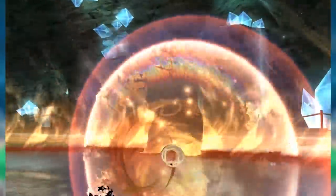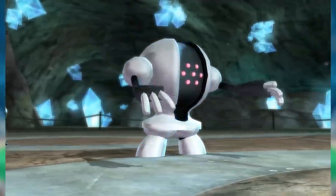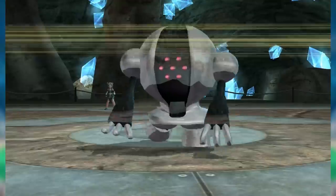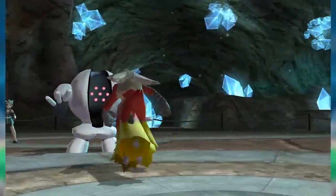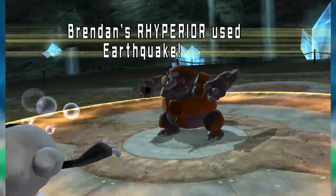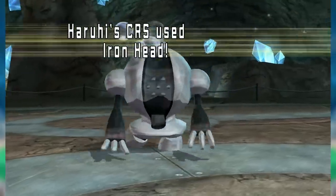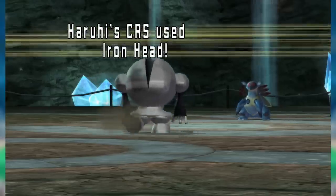Registeel wasn't always relegated to support, though — it was also one of the most dangerous sweepers in the tier. Cursesteel, as the set of Curse, Iron Head, Rest, and Sleep Talk was called, turned weak Pokemon that stopped standard Steel like Spiritomb and Almastar into setup fodder. Outside of Haze Milotic, it was incredibly tough to beat without a special attacking Fire-type like Moltres, Blaziken, or Houndoom — none of which were famed for their longevity, a trait this Registeel packed in spades. Sleep Talk made it tough to prey on a resting Registeel, giving it the extra defense it needed to survive an Earthquake or limiting counterplay by throwing out boosted Iron Heads.